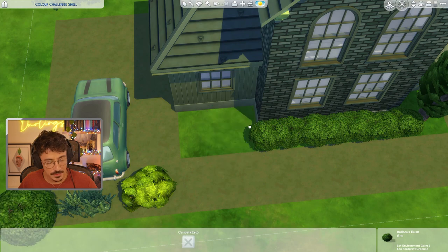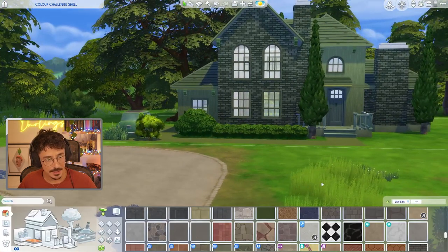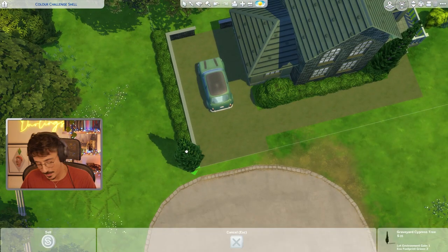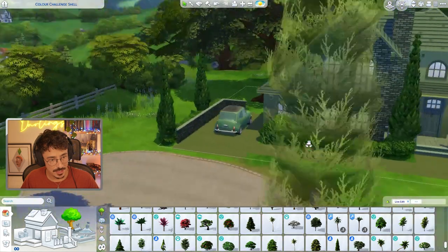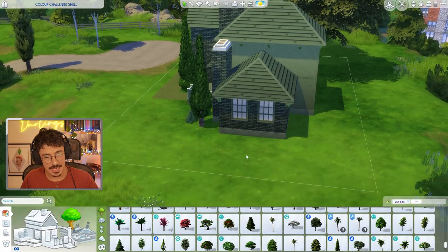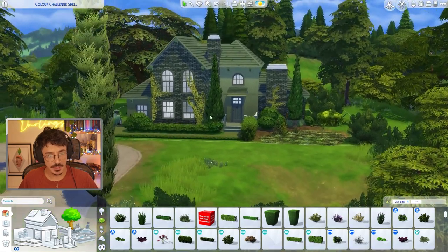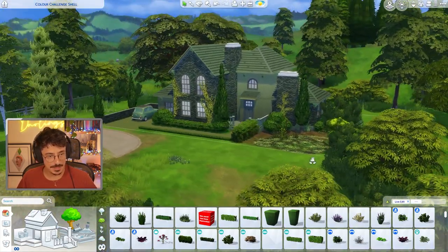I'm going to do a couple of bulbous bushes, twist and lift them up, and put in a little hedgerow down the side. I did one and then another one round about here — that balances out rather deliciously for me. I'm not going to do any access around here, but I may do a little pond moment here with loads of greenery. I've also landscaped around this area, put some ivy on the house, and framed in the path using a sized-down base game hedge — it just frames it and makes it look a lot more green.